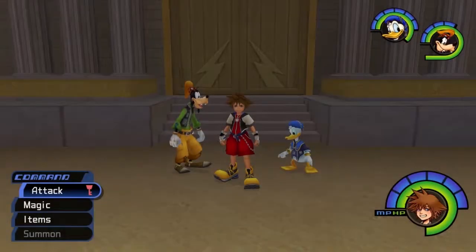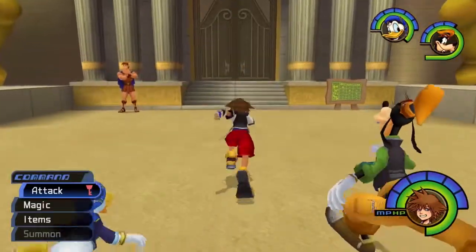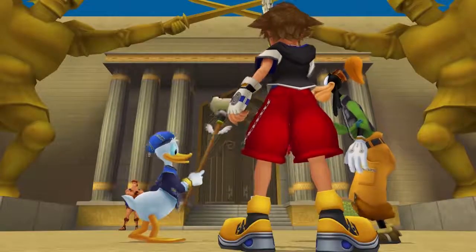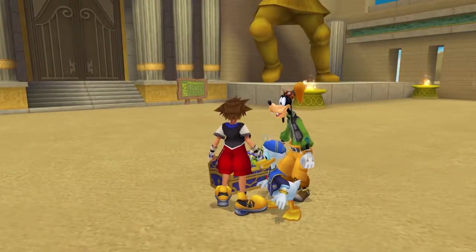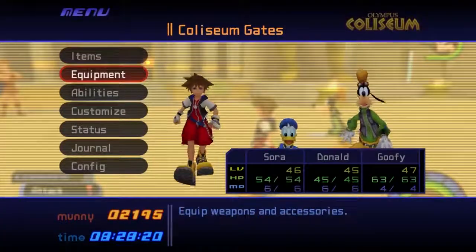In this part we're pretty much going off on a bit of a side tangent — we've got a couple of side tangents to do before we move on with the story again. This first tangent is finishing off the Olympus Colosseum, and if we open it we get the Violetta which is a weapon for Donald.